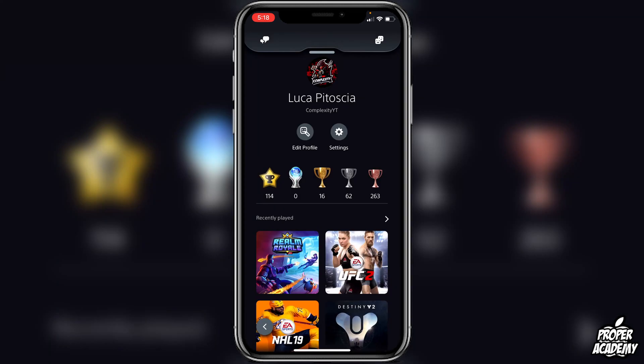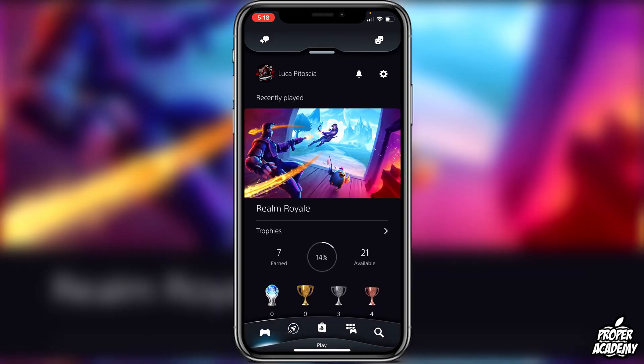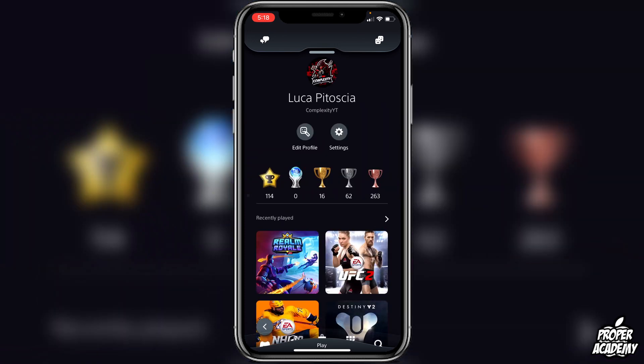What you want to do is go over to the bottom tab where it says Play — it's the little game controller tab on your main screen. Then go to the top left corner where you see your little profile picture beside your name. Once you click on that, click on Edit Profile and give it a second to load.